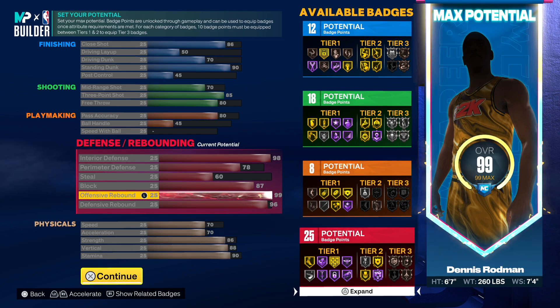That 99 offensive rebound — that's Rodman. If you saw my videos with my other Dennis Rodman build, that 99 offensive rebound is cheese. I'm snagging over seven-footers, seven-foot-three centers.